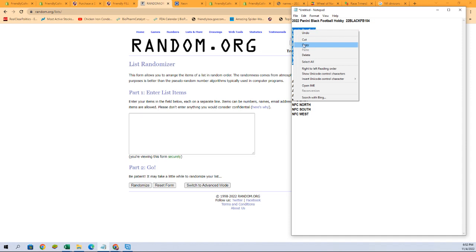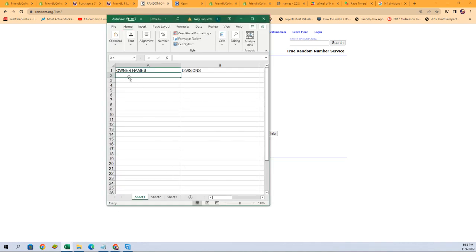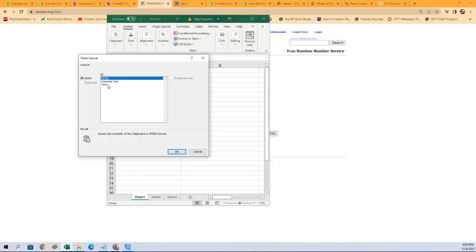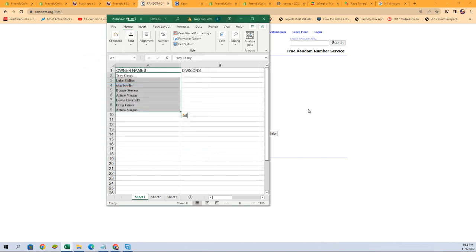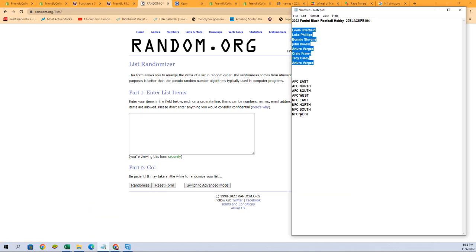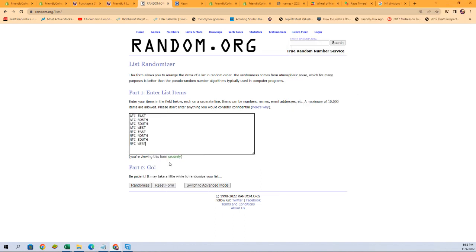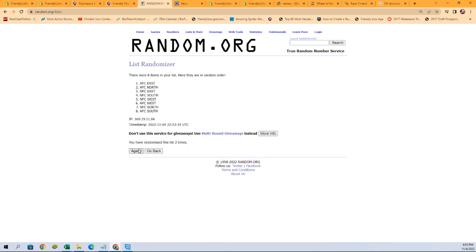We'll grab our owner names and paste them in seven times — one, two, three, four, five, six, and seven. Let's copy them and grab that spreadsheet. Now we'll do the same thing with our divisions on a fresh randomizer, again seven times — one, two, three, four, five, six, and lucky number seven.